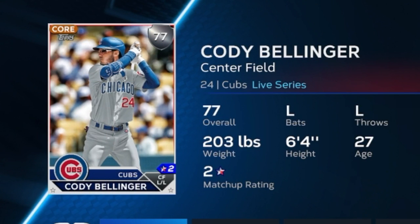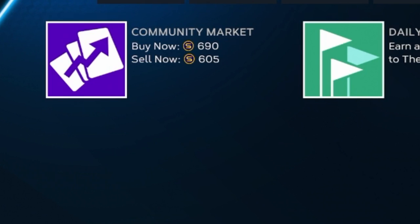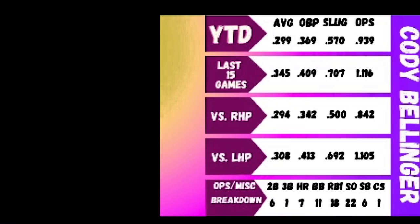Max's former teammate Cody Bellinger is absolutely having a resurgence of a season, getting back into his MVP-type form — maybe close to his Rookie of the Year form. He's a fantastic investment since he has pretty good defense and decent speed, and he might be a card that can upgrade to a diamond at some point. He's going for just over quick-sell value at 81 overall, which he may actually reach. He's slashing .299/.369/.570 with a .939 OPS and has been absolutely fantastic the last 15 games, especially crushing lefties.